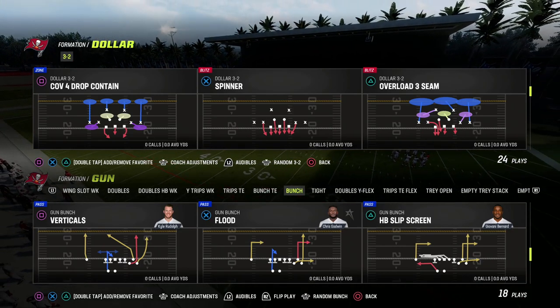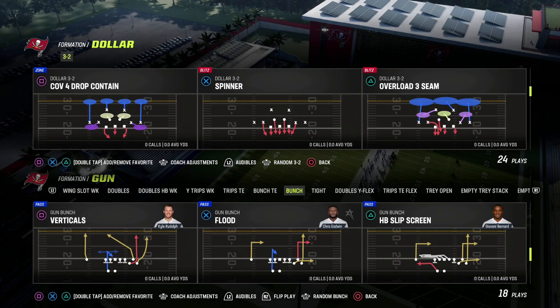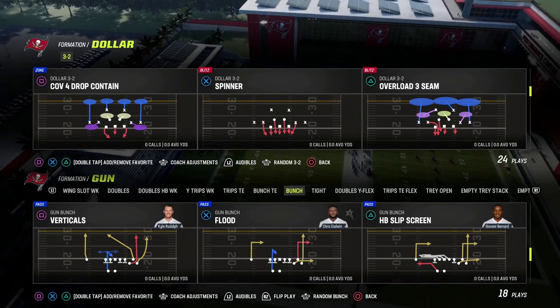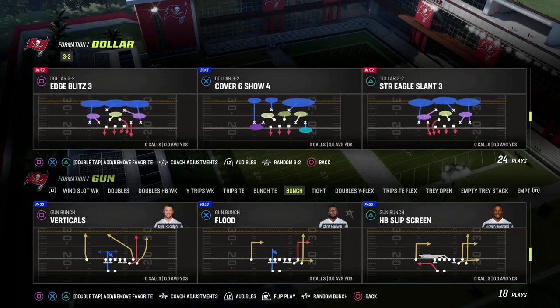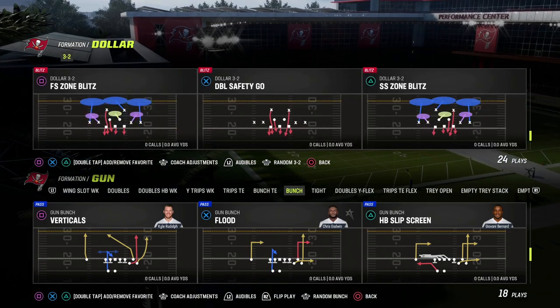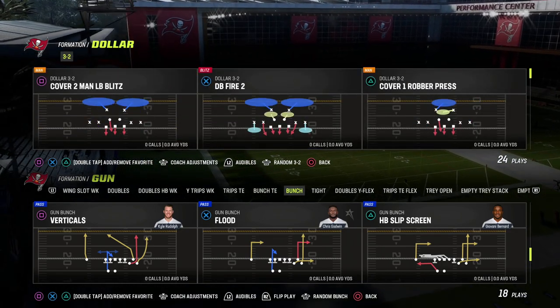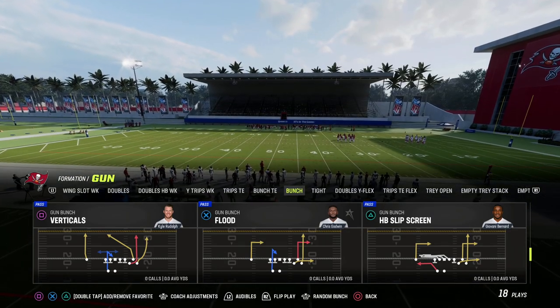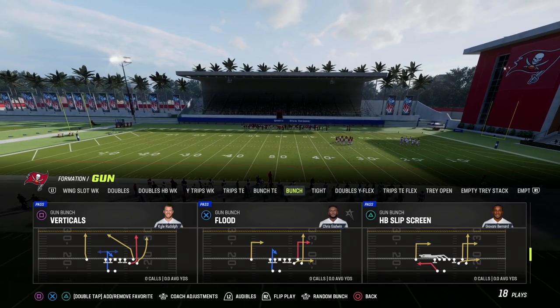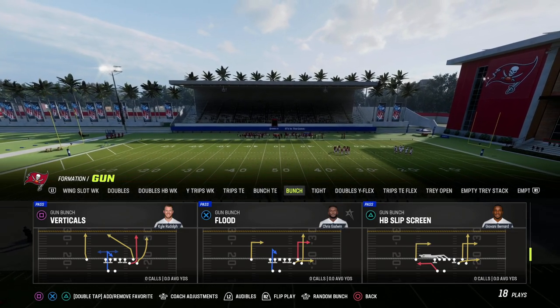In this video I'm going to show you how to beat every zone in the entire game by using the Play Flood out of the Gun Bunch formation. You can find this in several different formations throughout Madden 23. This is going to be one of the better plays in the game this year. Flood is so good because it simply floods the zones, putting the defense in a position where they can't defend everything, and we're going to use it as a really strong horizontal stretch.